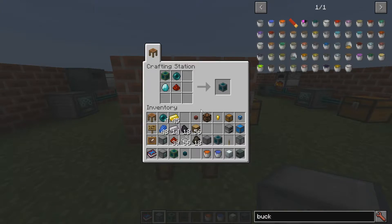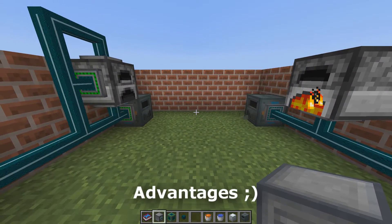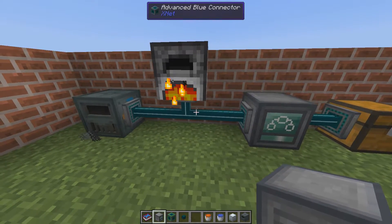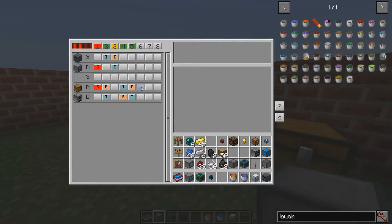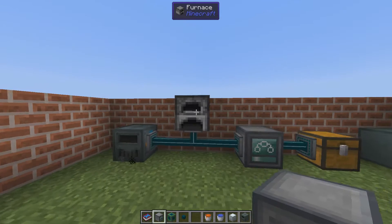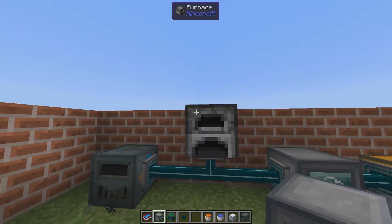You know the connector from before, and you use the connector together with some extra components to make the advanced connector. The advanced connector has a few advantages over the normal connector. For example, you can connect it to several sides instead of just the one you're pointing at. So these two setups are identical in the rules, but this one connects to three sides of the furnace — top, bottom, and side — while we only need one advanced connector to reach all sides.